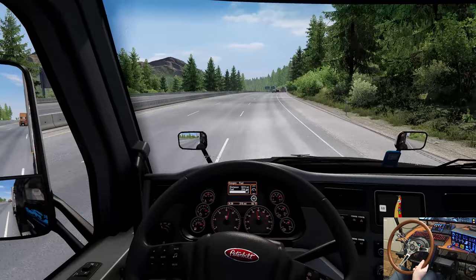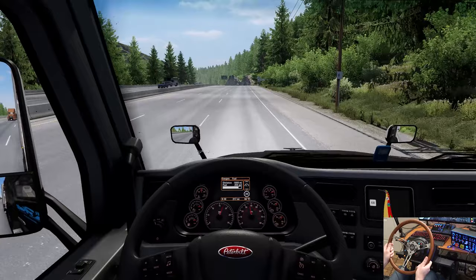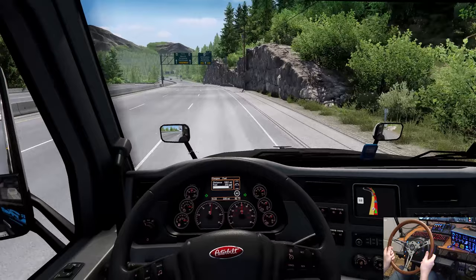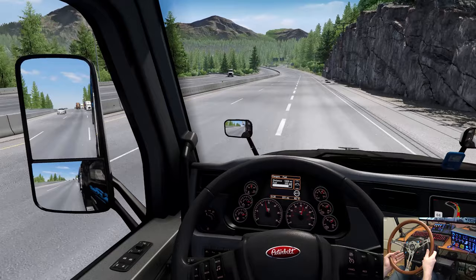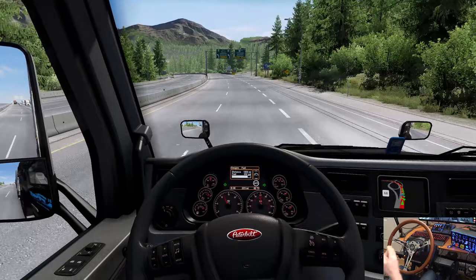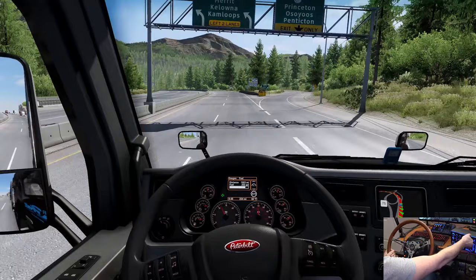Look at those mountains in the distance — awesome! We're starting to get our speed going now. We need to get in the left lane — oh my dude, why would you do that? That's how accidents happen in real life — they just came right over into our lane while we were sitting there with our flashers on and did not care.